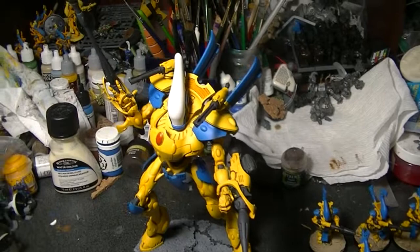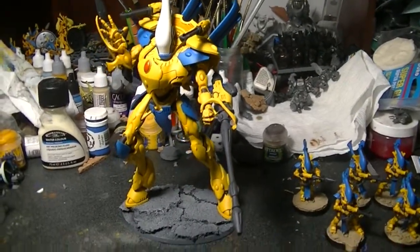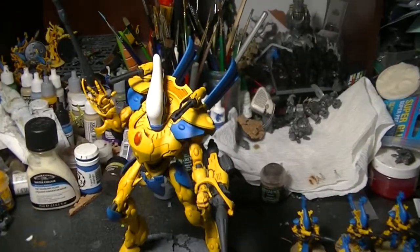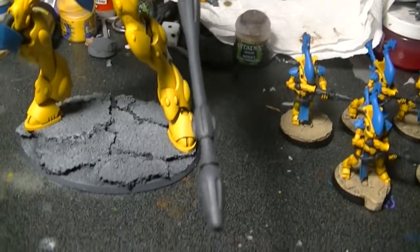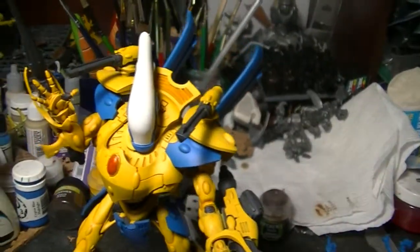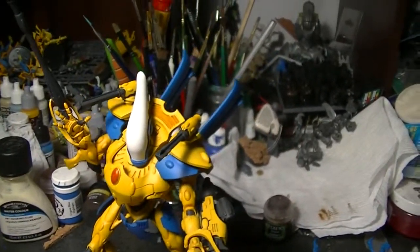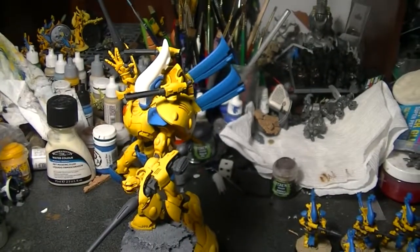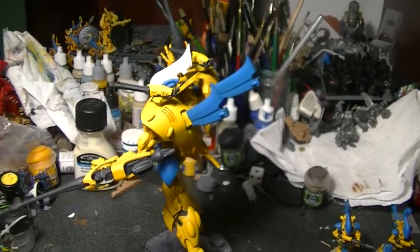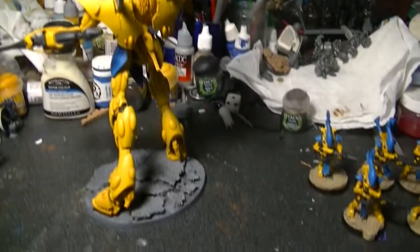One of the largest pieces I've currently got done is the Forge World Wraith Knight. He is done with a cross between the airbrush and paintbrush, which took me forever. I need to get a lot more practice in with the airbrush — I just didn't like my highlighting, so I had to go back and do a bunch of it with a paintbrush.